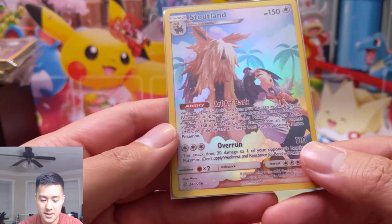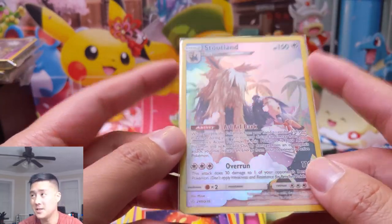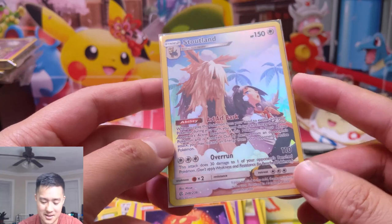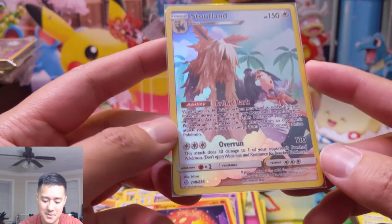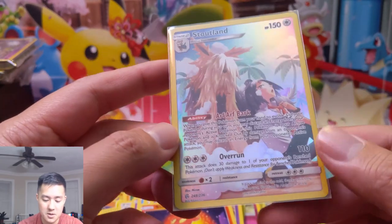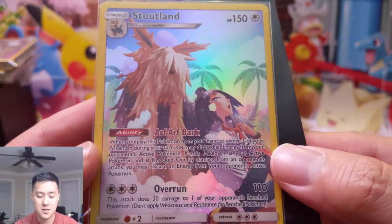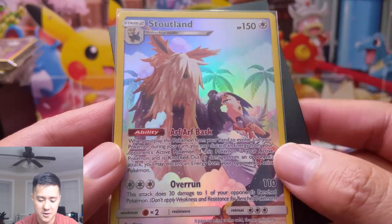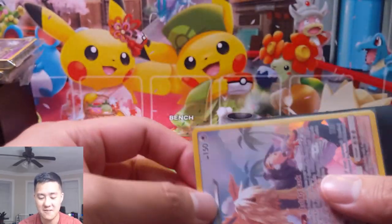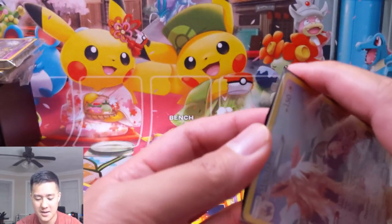If this Pokémon is your active Pokémon and is knocked out by damage from an opponent's attack, you may discard an energy. This thing is a non-GX — imagine the Pidgeotto deck, which is already super annoying. Maybe this would help out. Overrun for three Colorless: 110 damage, this attack does 30 damage to one of your opponent's bench Pokémon. Interesting card. As far as secret arts go, not the best one, but we'll take it. Definitely want one of every single secret art — maybe multiple. That would be something I'd get a PSA collection of eventually.